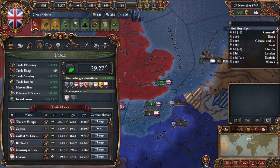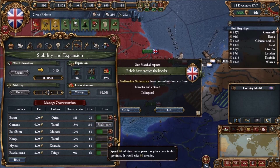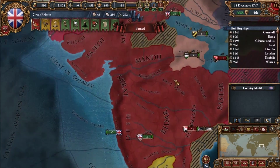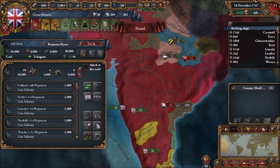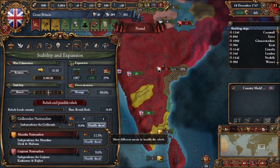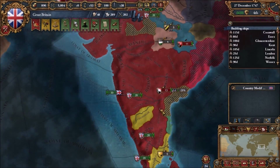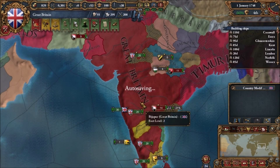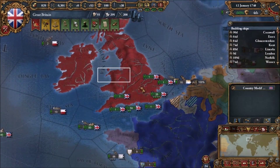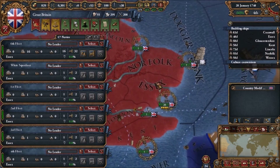We need the administrative points. Then we go to overextension. The 81 would be nice. Let's go to this province. Let's take care of this rebellion — well, it's not my rebellion, but it's a rebellion. We've got to convert a bit of stuff here after everything's cored. We have a large force in India. Should take over the rest of India, hopefully.